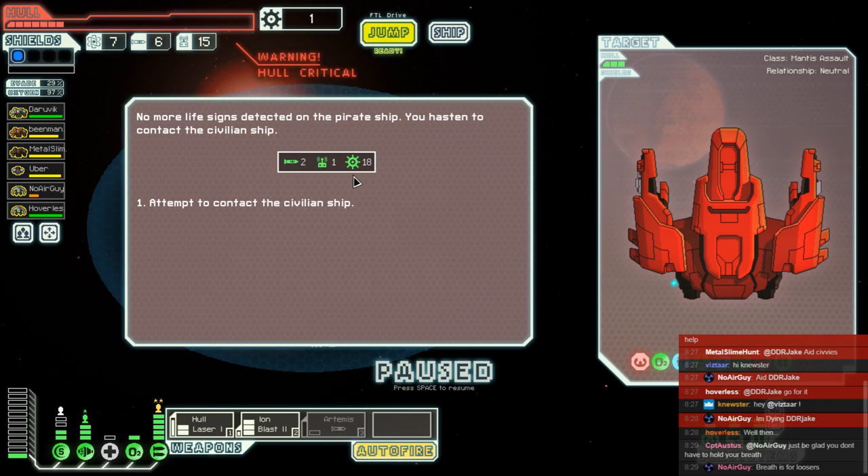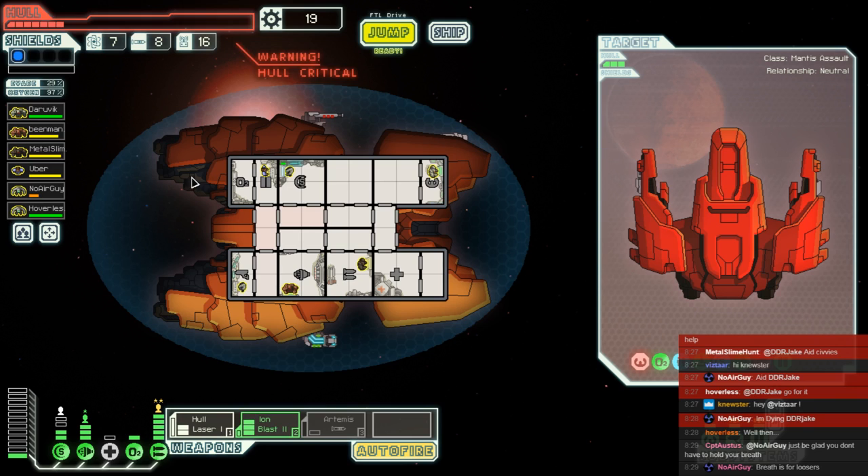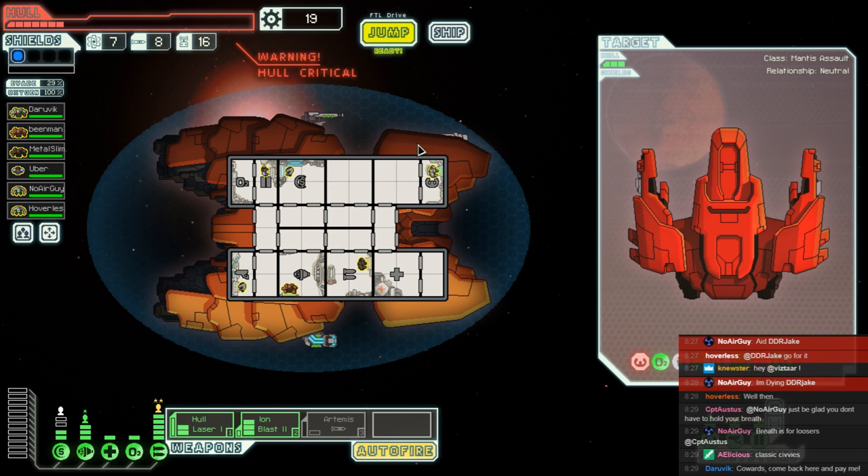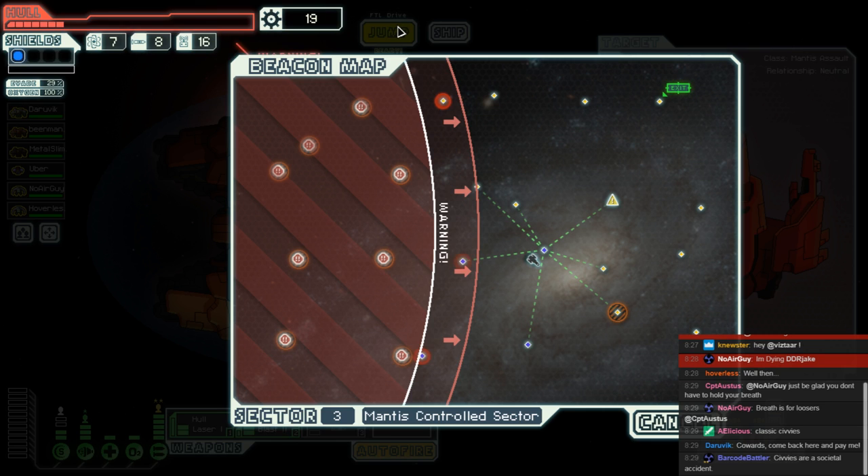We strip it for a surprisingly low haulage, and then we contact the civvies and they say absolutely nothing because they ran away. God, I hate civilians so much. No air guys just saying he's dying — look, you're fine now, quit moaning. Still, we took another bit of hull damage, which is seldom good. The exit has only one way in — one, two, three. Let me think. One, two — yeah, we've probably got to do that. What's with the awful exits for this run?